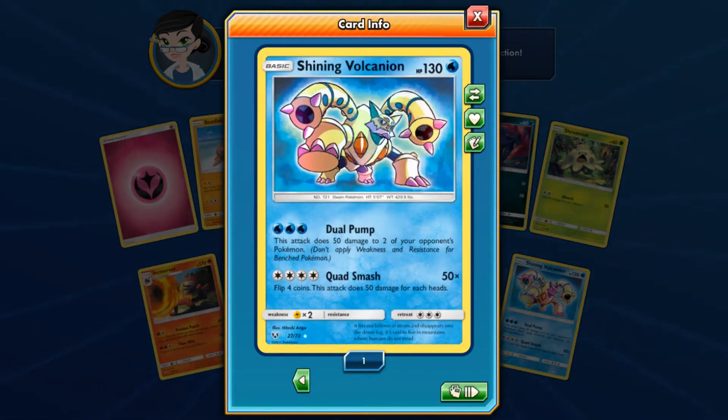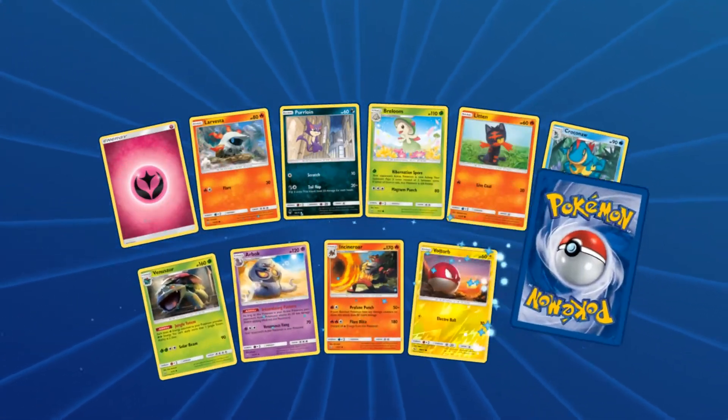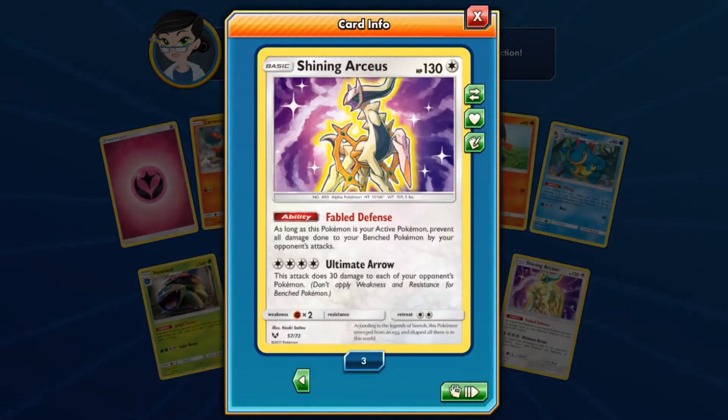We have Shining Volcanion! What a beautiful card. I love the Shining cards so much with their texture, and I did not have this one yet — even better! Hello, Shining Volcanion, welcome to my collection. And two in a row — hello, Shining Arceus! Where have you been? I do have three of you already though. I guess that's the Shining card I probably have the most of.